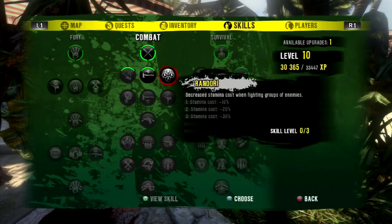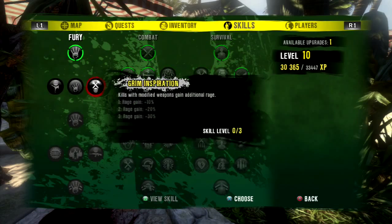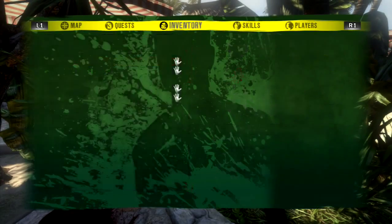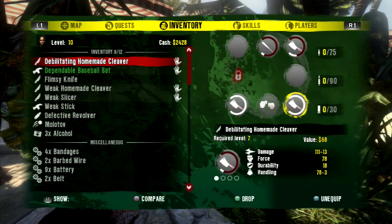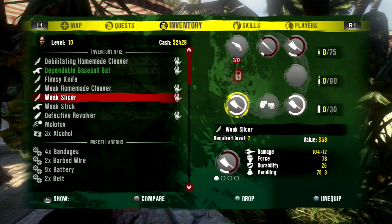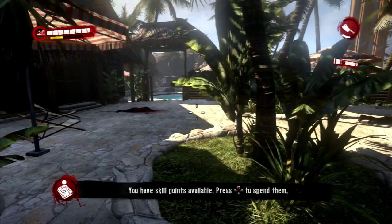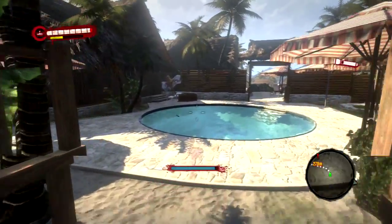Oh shit, we can actually upgrade something. Decrease stamina cost when fighting groups of zombies. Let's go with this one. There we go — now we have two new slots, cool. Let's put stuff on here. Let's put the revolver up here, and the flimsy knife. Let's put the wiki stick here — might as well use it now that we got the slot. And Toy Story.